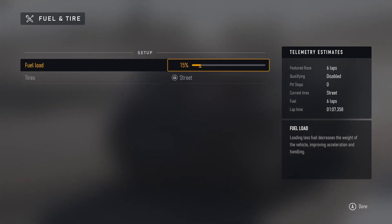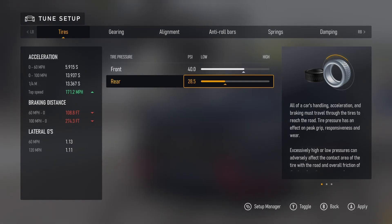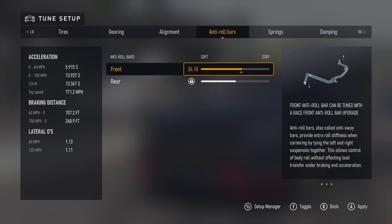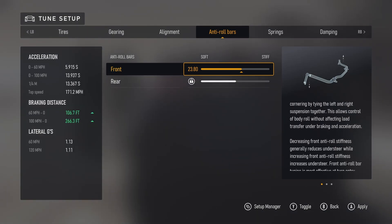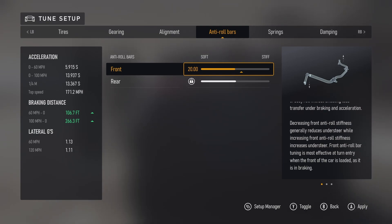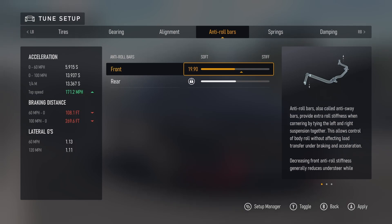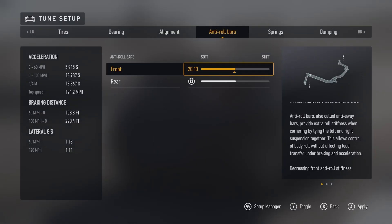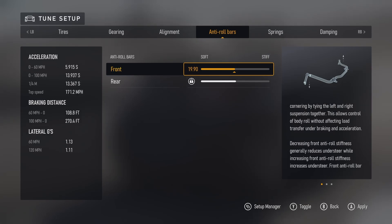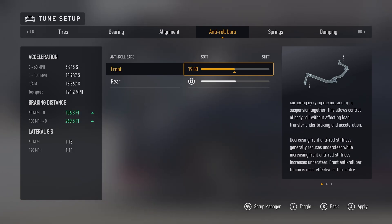Obviously setting the tires and fuel again. Worth noting with your tire pressures - sometimes when you go to a different track, even if you've left the whole car the same, altering the pressure slightly will actually change your stopping distances and acceleration, because some tarmacs are obviously grippier than others. Not always the case, but sometimes online on a fairly stocked car it might be worth just giving it a little tweak. That simulator on the side gives you stopping distances but it's not always that accurate.